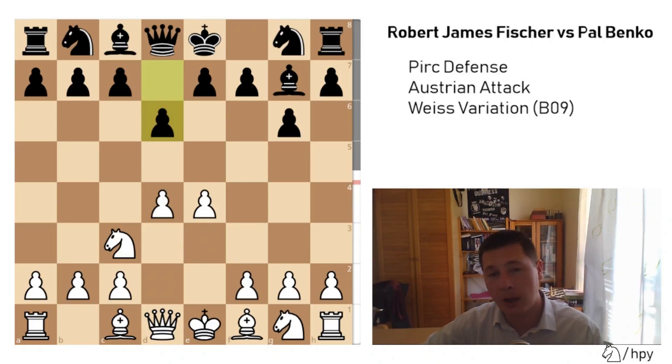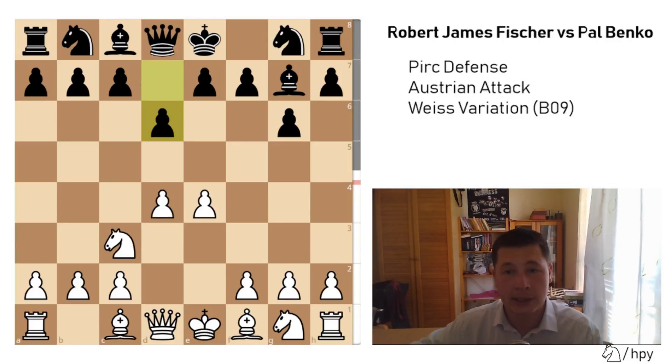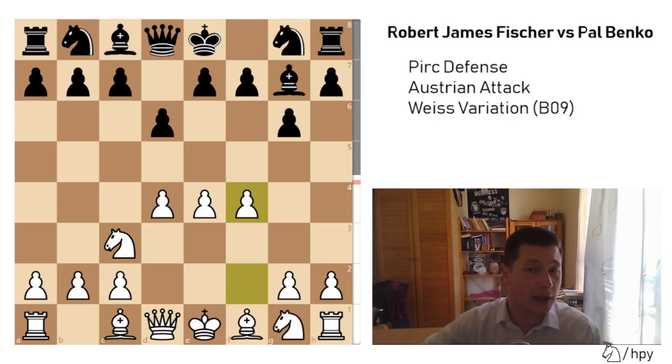Usually the traditional way to fight those kinds of defenses with d6 and g6 is to play Knight to f3, Bishop to e2, Bishop to e3, and to have a solid setup and castle kingside. But f4 introduces a very big challenge for Black to face, and this is basically taking all the space that Black has given up in the opening.